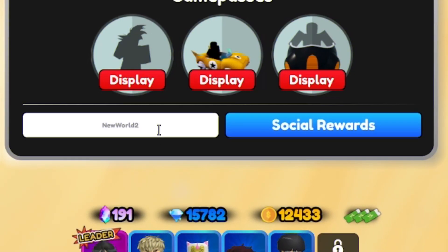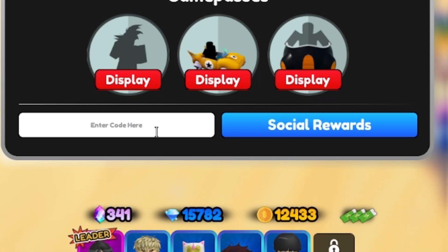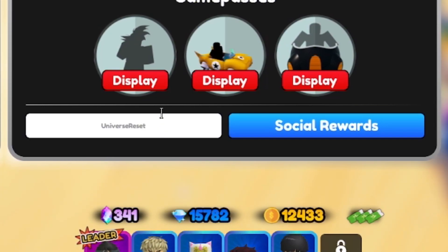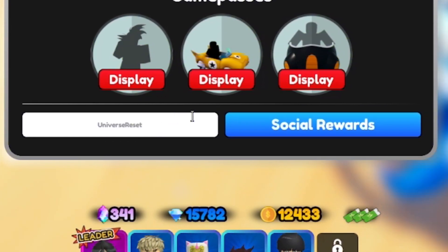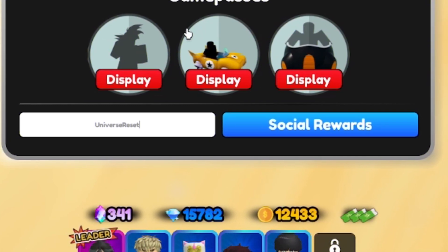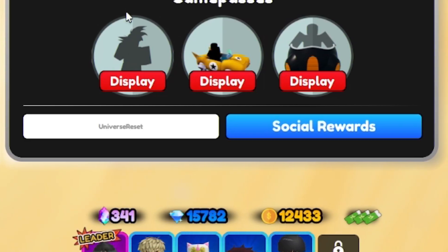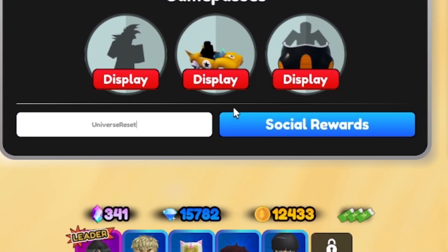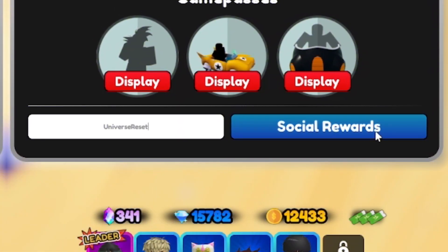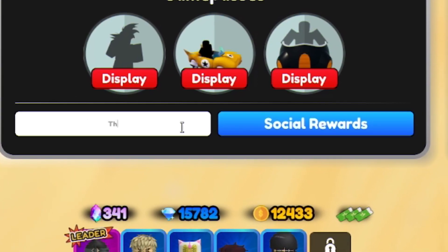Next, for the code universereset — that's U-N-I-V-E-R-S-E-R-E-S-E-T — it looks like that one's redeemed successfully, which is surprising because usually these All Star Tower Defense codes don't work for me due to level or time requirements. This one requires you to be at least level 40.